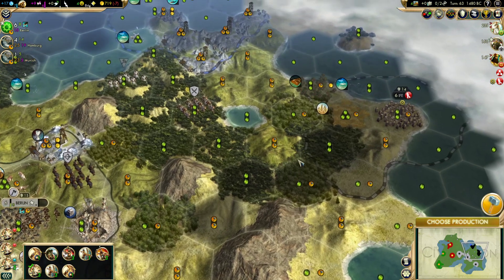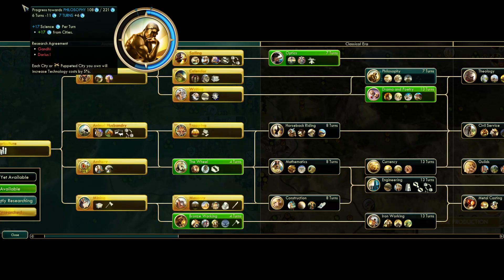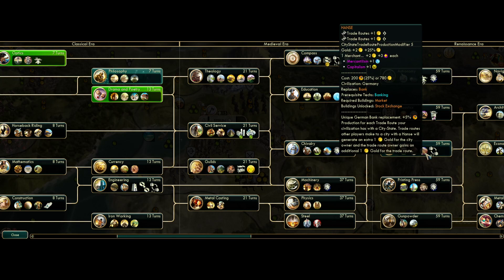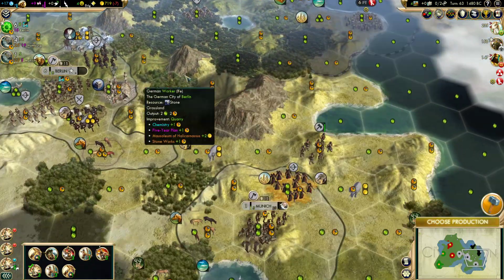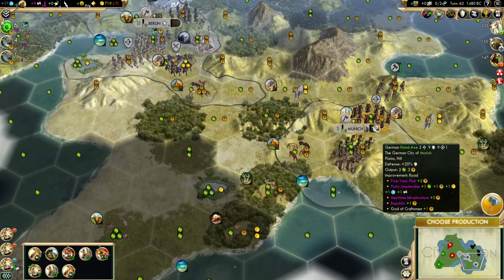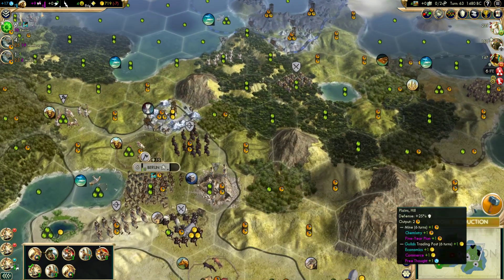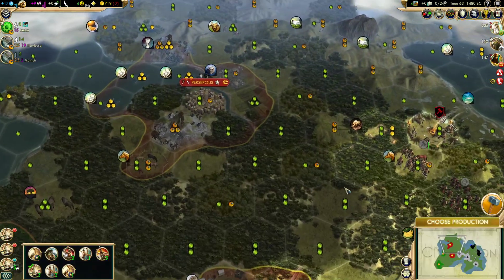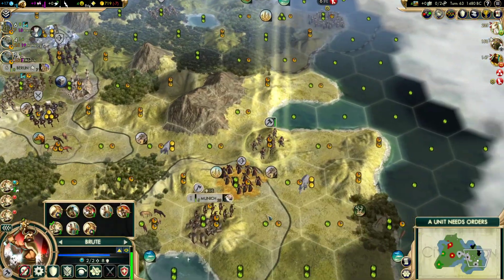Keep in mind that Germany's unique building replaces the bank and basically says you get a bonus to production for every trade route going to a city-state. So if we had trade routes going to the two city-states we can actually reach right now, each one of those cities would have plus 10% production. That's significant, especially when you consider their other unique unit — panzers later on. I was reading up on late-game Germany and apparently it's sick — we don't even have to go to war right now because we could just science up into tanks and just roll over the whole land. But we can have some more fun in the meantime.